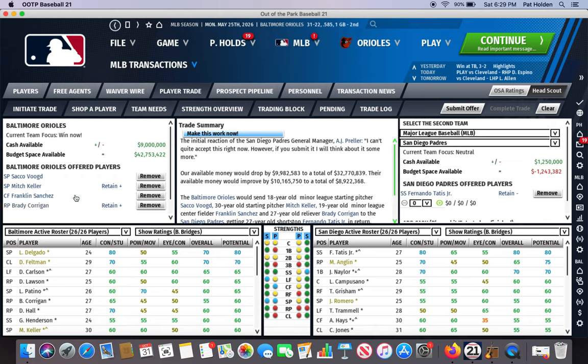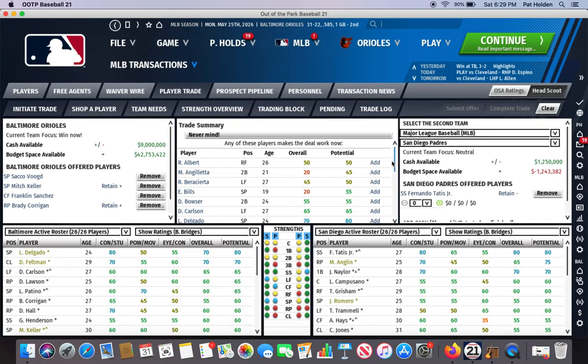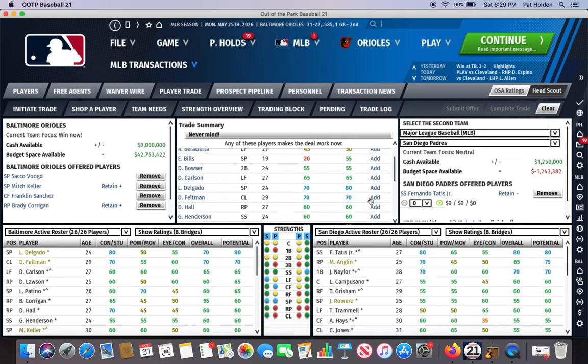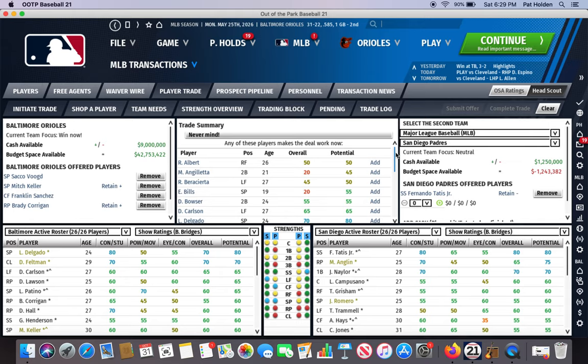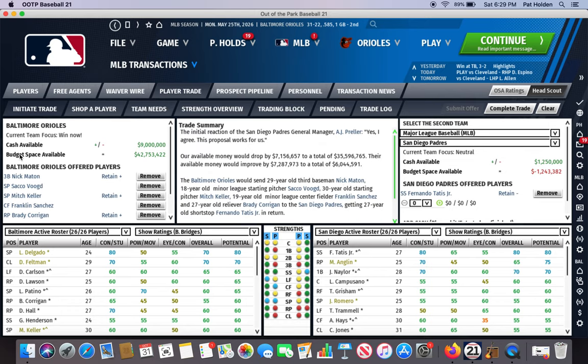So we built a four-player package here for one of the best players in the league, and he's going to think about it. You can go to Make This Work Now again. There's Delgado, but I don't have to include Delgado — who's probably the best player in my organization, most viable trade piece because he's under team control for seven more seasons and is cheap and a budding superstar. So I can add in any of these other guys. Let's add in Nick Maton, my third baseman. And he says this five-player package works. Then I ask: will you retain any salary? At 5% yes, and he's willing to retain 10% of salary.